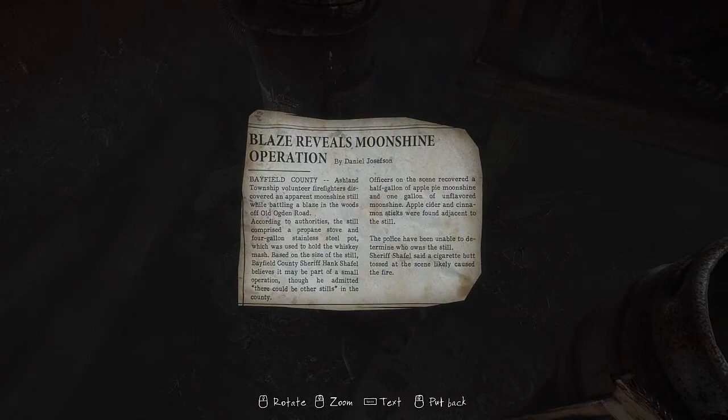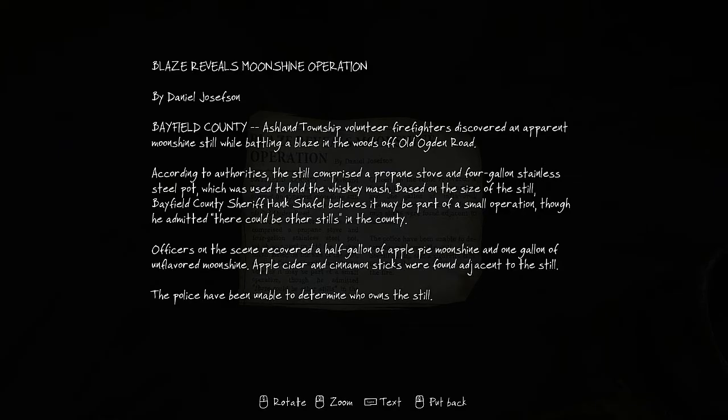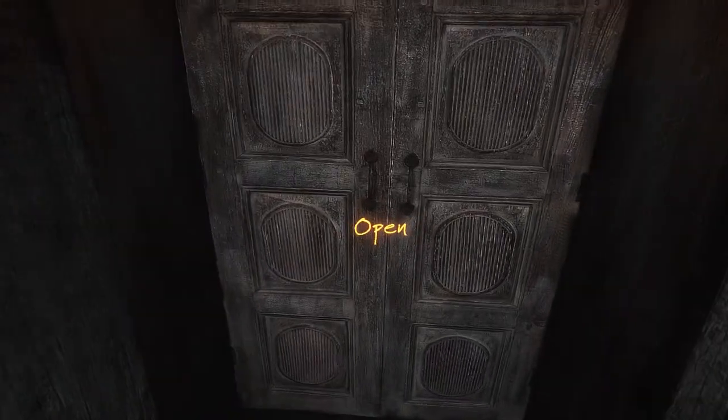More stories? 'Blaze Reveals Moonshine Operation' by Daniel Josephson. Bayfield County — Ashland Township volunteer firefighters discovered an apparent moonshine still while battling a blaze in the woods off Old Ogden Road. The still comprised a propane stove and 4-gallon stainless steel pot used to hold a whiskey mash. Bayfield County Sheriff Hawk Schaeffel believes it may be part of a small operation, though there could be other stills in the county. Officers recovered a half gallon of apple pie moonshine and one gallon of unflavored moonshine. Apple cider and cinnamon sticks were found adjacent to the still. Police have been unable to determine who owns the still. Here's the still — but is it the potion master's still, or just for moonshine?